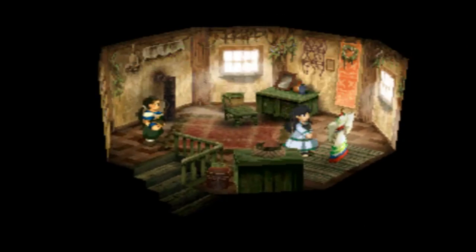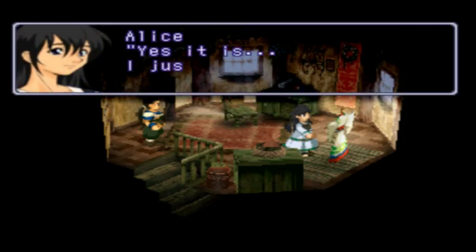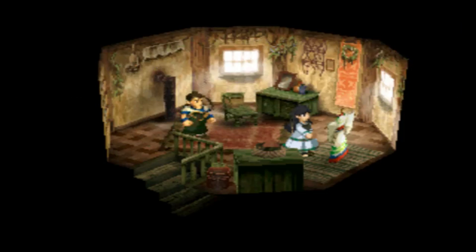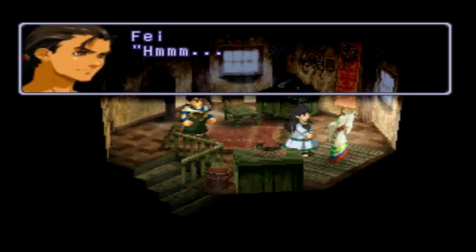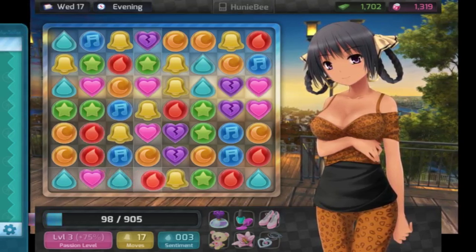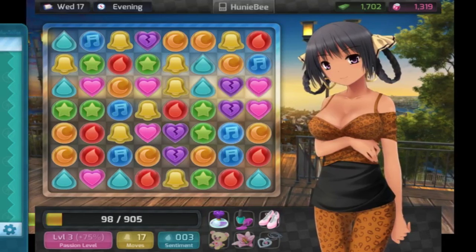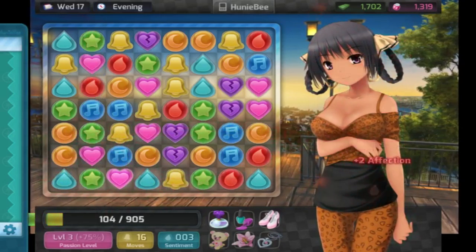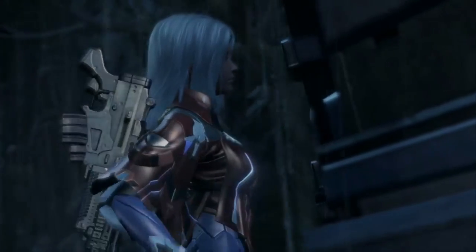of a relatable character that starts with nothing, and eventually ends up better off than when they started. In some cases, being able to literally save the world. Video games and anime are like chocolate and peanut butter. Done right, they can complement each other in some truly delicious ways.